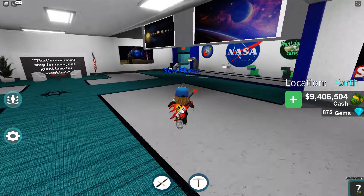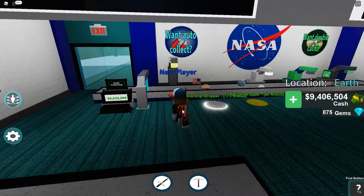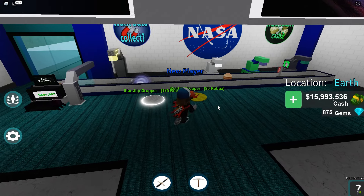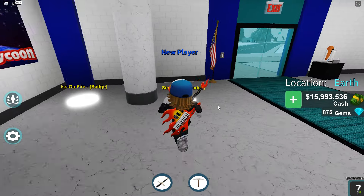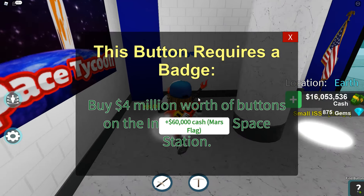I didn't know how long this was going to be when we first started. Here are the beginning droppers, and as you can see I'm making some decent cash, but I need like $60 million to get the next really important thing. We've got some badges that you can unlock by spending a certain amount of money on the ISS.